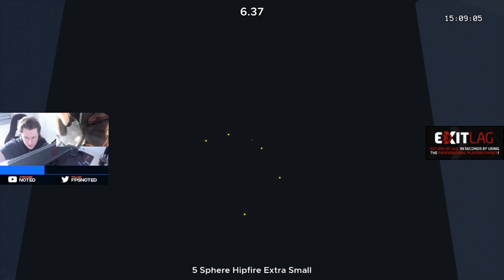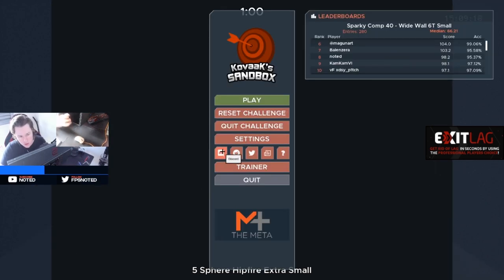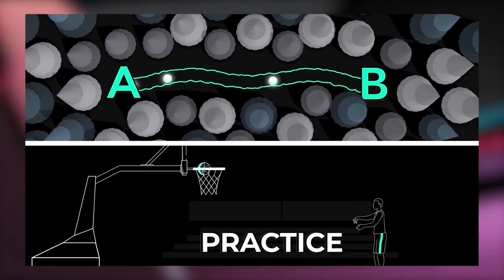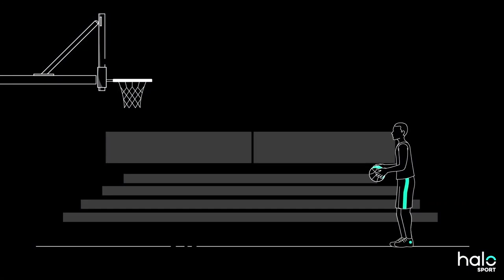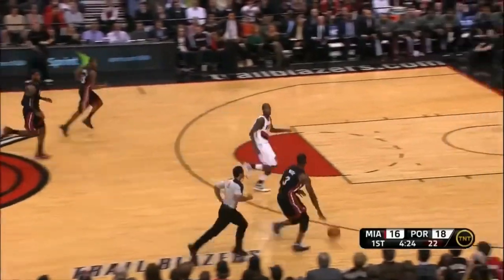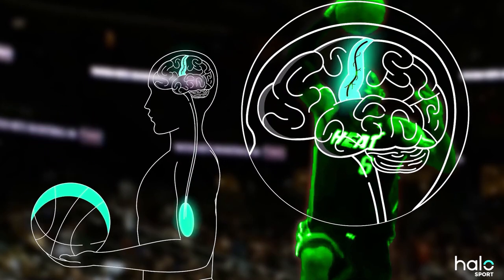Another thing I use that I don't talk much about is the Halo Sport headset — it has some little spikes. This was invented by a neuroscientist and it's called transcranial direct magnetic stimulation. It helps you learn new pathways in your brain. The way to learn a new movement is when you create a new pathway — one synapse communicates to the other sending a signal for a specific movement. Using LeBron James or Kobe Bryant as an example: imagine in the final of a tournament, they need to shoot a free throw under extreme pressure — those top-notch players already have pathways for each movement, so they don't need to think about the shot; they just do it.